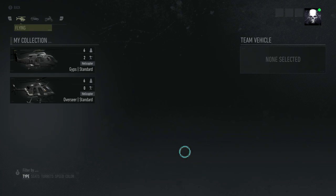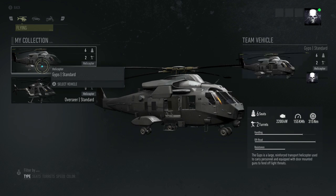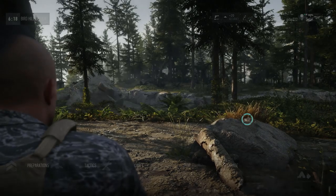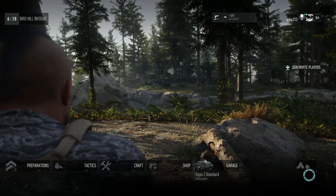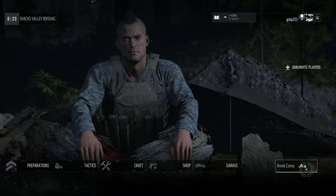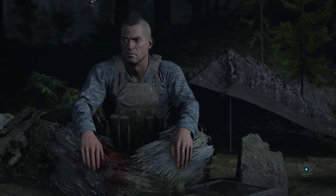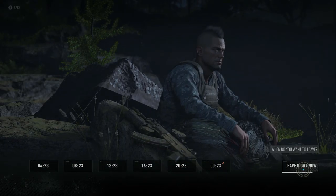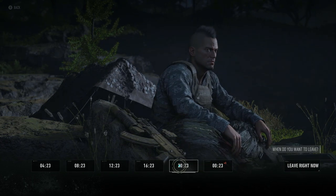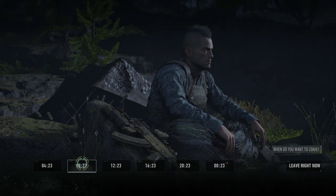The last option is garage. This is where you choose a vehicle — any vehicle that you own or have previously purchased. You choose a vehicle from the garage and it will be placed for you when you break camp. Speaking of which, over to the right side of the screen, you can choose to break camp and select what time of day you want to deploy. It's a really cool mechanic because it allows you to change the time of day even in co-op.